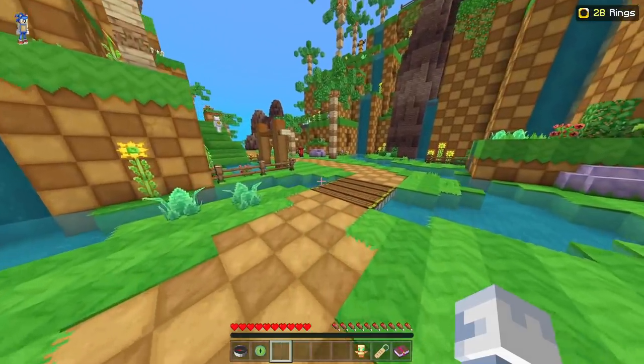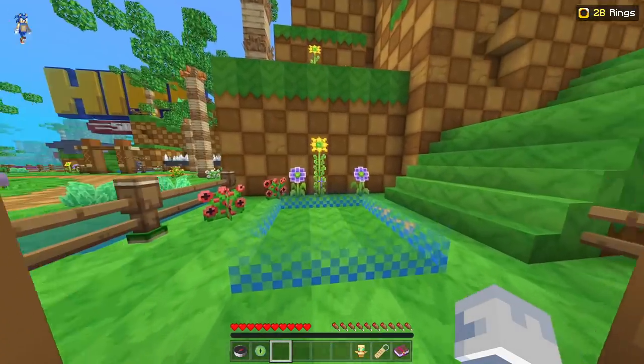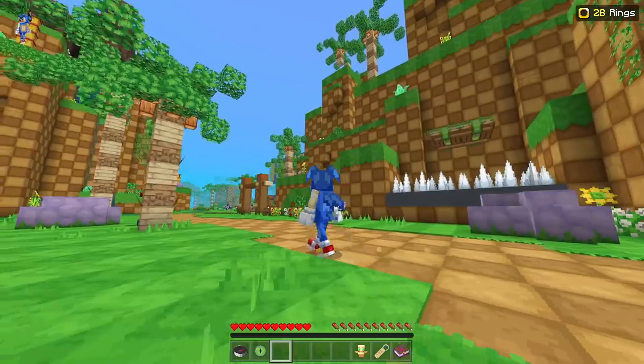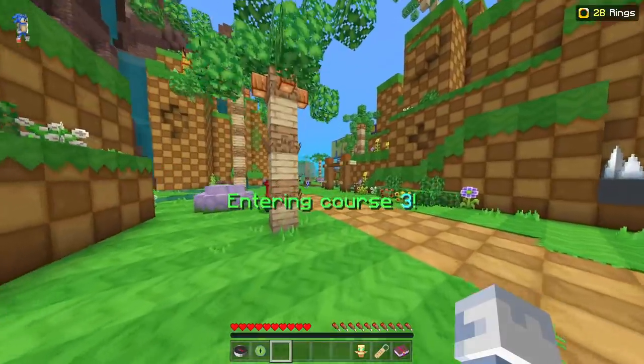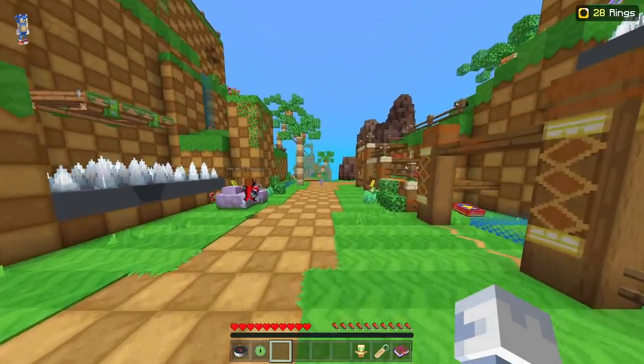If you run over this way, right across this bridge, we have course number two. Right over here — run down. After you complete all these courses, you can have fun doing that. Right over here is number three, so one's right over there, two is here, and then heading over to three.